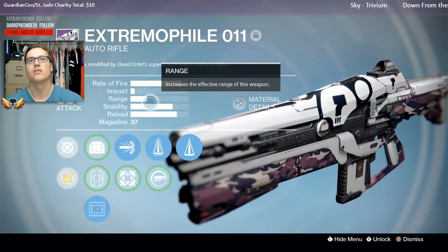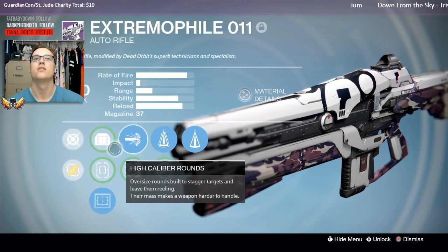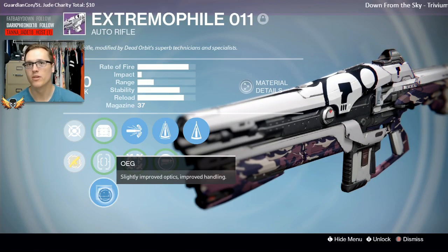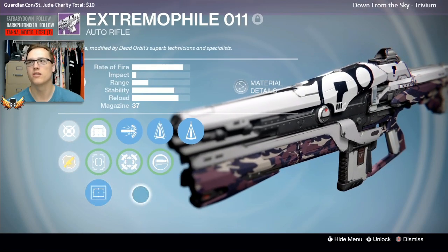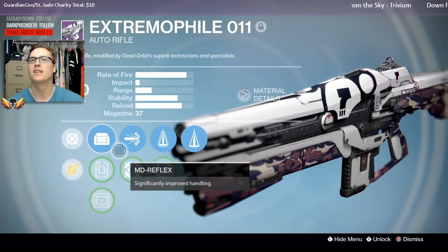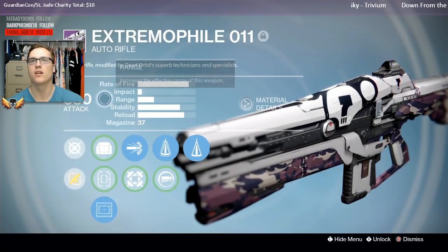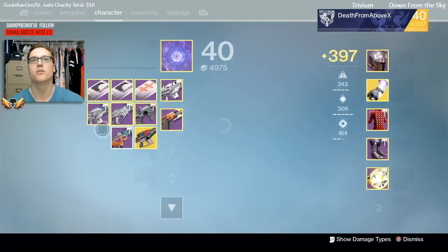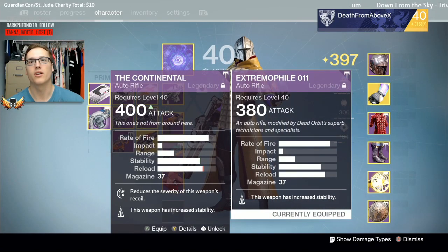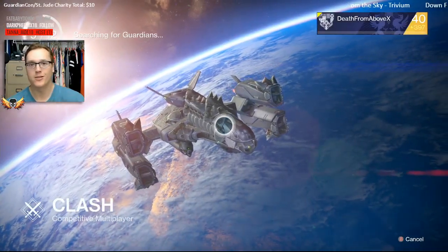Now let's look at the Extremophile. This vendor version has almost the same roll: perfect balance, counterbalance, with high caliber rounds — so you're going to get a little bit more flinch out of your enemies. Same OEG scope — not the rifle scope, but the OEG — I prefer this one over the other two. It's got quick draw and the reflex. Stability and reload are almost identical on both guns; same mag size, same recoil, almost the same reload. It's going to be a very, very close comparison — it might come down to aesthetics.